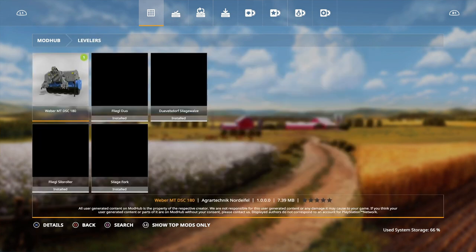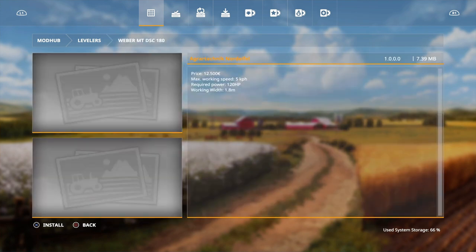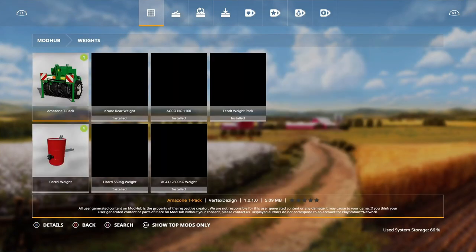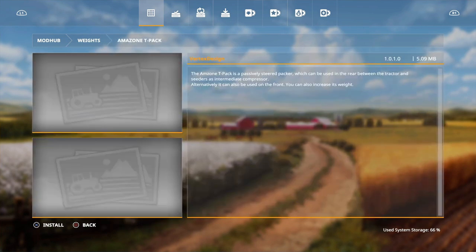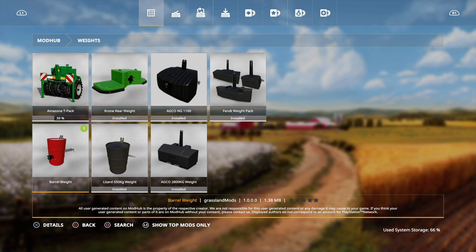For levelers, we have the Weber MT DSC 180 by Agra Technic. Price is 12,500, max working speed is 5 km/h, required power is 120 horsepower, and working width is 1.8 meters. I believe these were actually on FS17. This compacts and levels out your silage pits. We also have the Amazon T-Pack by Vertex Design — a passively steering packer that can be used in the rear between the tractor and seeders as an intermediate compressor, or on the front. You can also increase its weight.